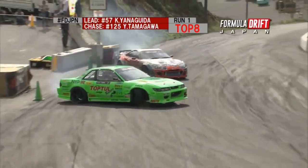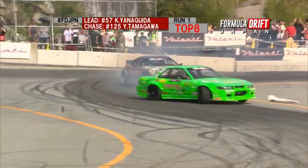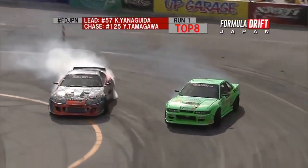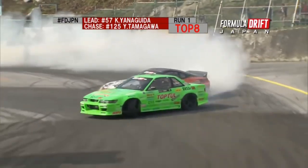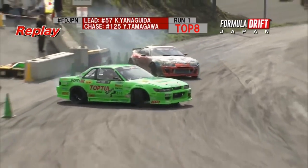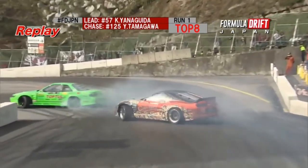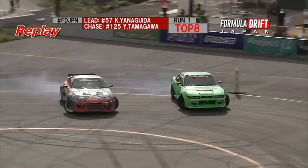Yanaguita pulling way ahead of Tamagawa. This is a great lead run so far for the Sylvia. Tamagawa really having to cut the course there to keep up with Yanaguita's lead run. Nice clean chase for Tamagawa. Here is Tamagawa giving some room to Yanaguita, knowing that he's pretty much had the grip level on everybody throughout the weekend so far, but doesn't really get the timing just right here.